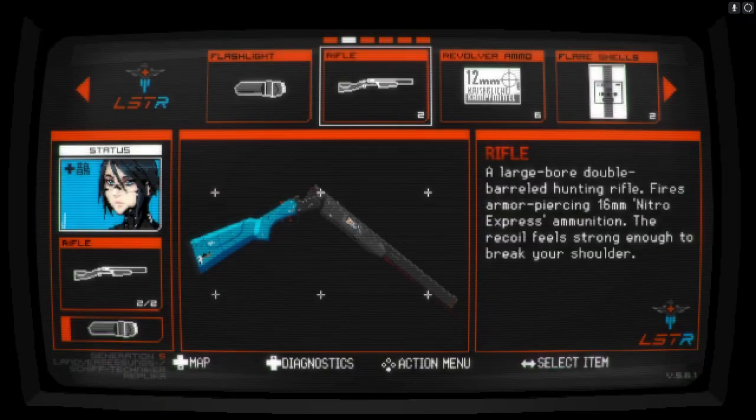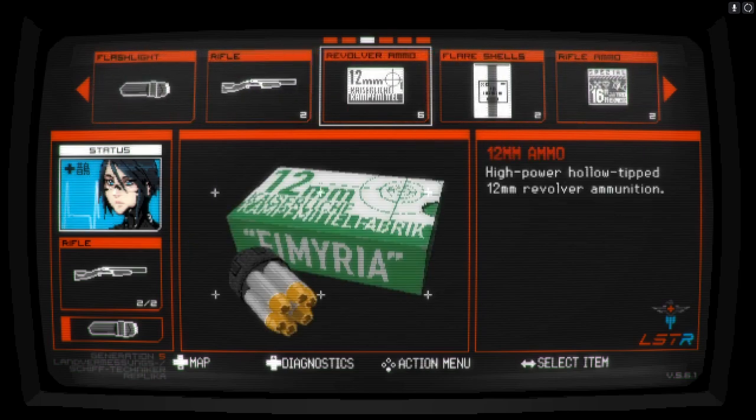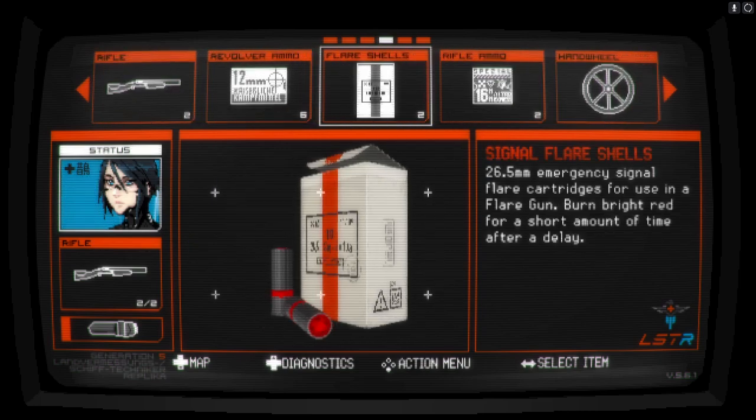Remember when we said we had item spaces free? Yeah, we don't. God damn it — what can we ditch? Well, the reality is we can't really ditch anything.